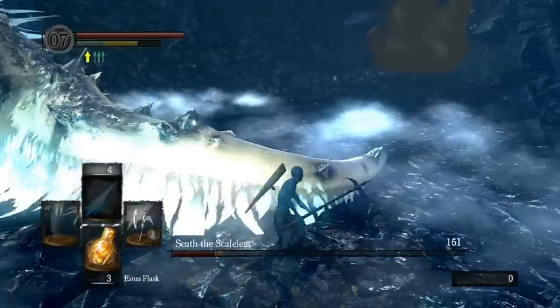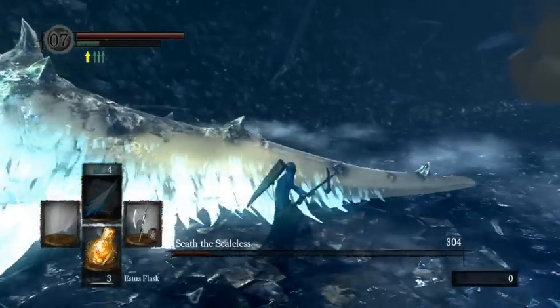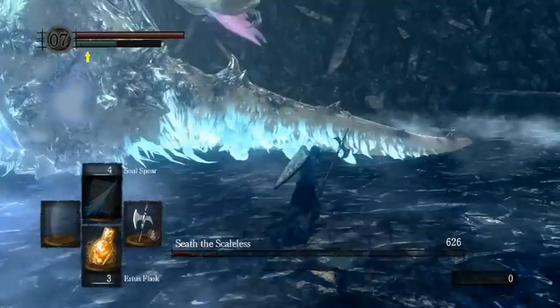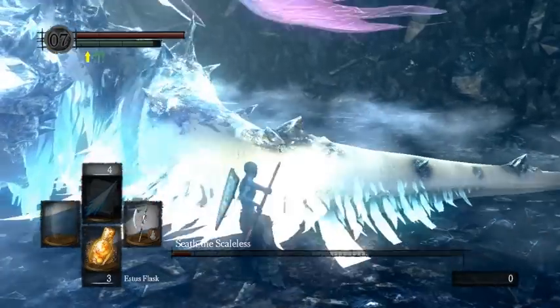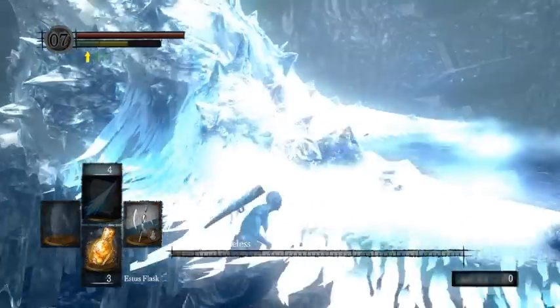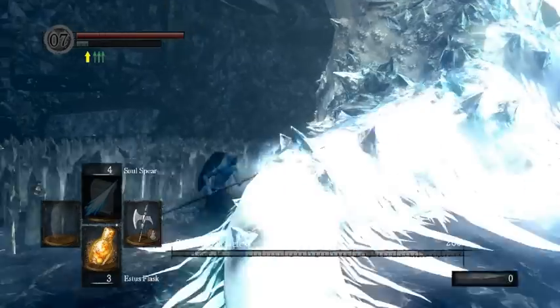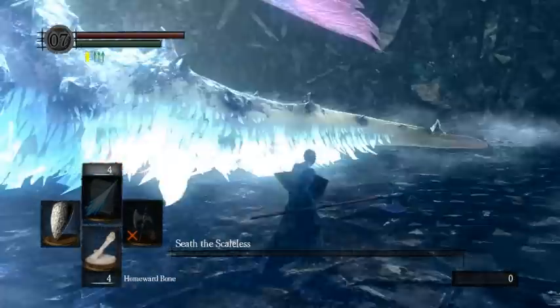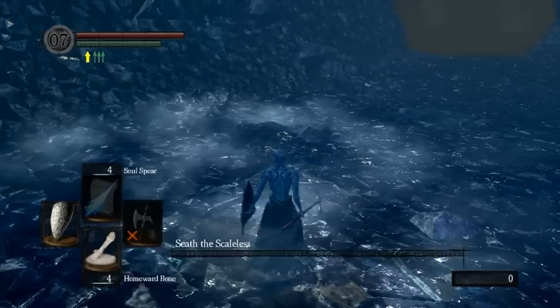If you want, you can cast Soul Spear a few times into his center body beforehand, because Soul Spear actually does some half-decent damage. I was thinking about maybe not even picking up Soul Spear during the run — it might be faster. It saves 40,000 souls, so you don't necessarily need it if you're not going super pro strats for everything.